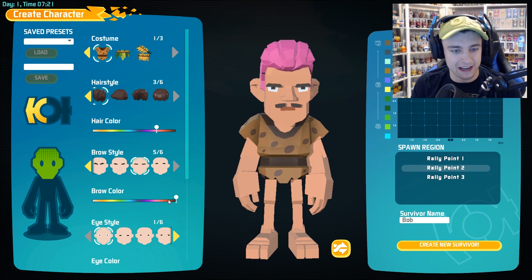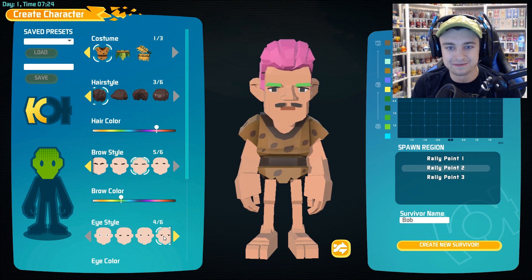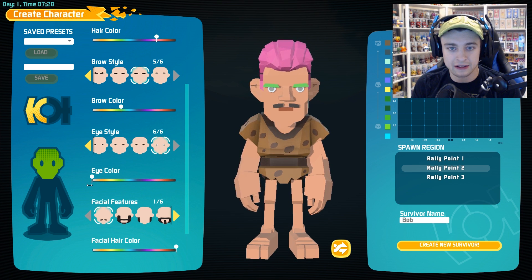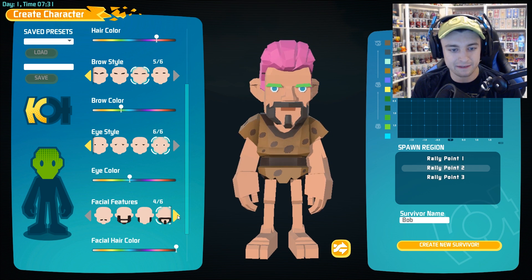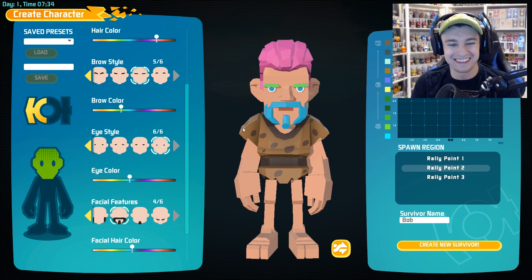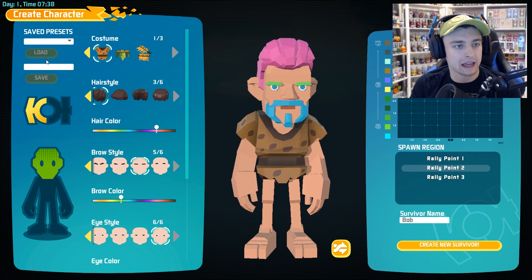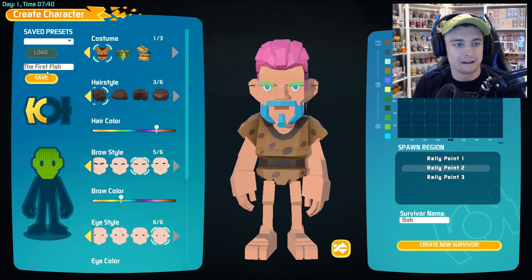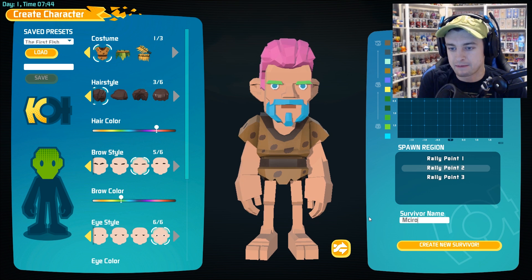Brow style — these ones look kind of angry. Do we have some happy friendly looking eyebrows? Honestly they all look kind of angry, so we'll make the brow color green. Eye style — we'll just do perfectly round eyes. Eye color — it looks kind of creepy if we don't just make them blue. Should we get some facial hair going? The one thing I can't really grow in real life — there we go! Facial hair color will be blue. That looks awesome. Let's go ahead and save this one as the first fishy, even though we're technically not a fish.